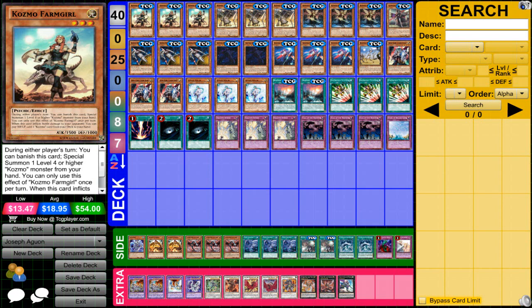Amongst the top 16, there were 12 Pendulum variants, 3 Monarchs, and 1 Cosmo — so Cosmo was literally the only deck that was not Monarchs or Pendulum based. This deck looks very standardized and it's not playing Artifacts, and I can kind of understand why you wouldn't choose to play Artifacts.